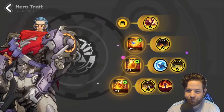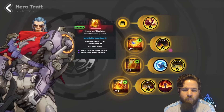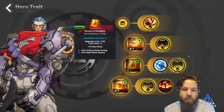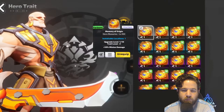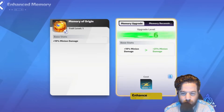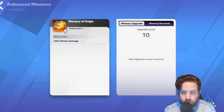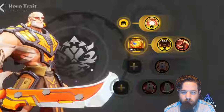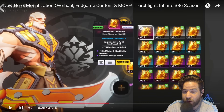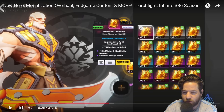Hero memories will provide stable, regular stats without complex mechanics. Furthermore, hero memories can now be strengthened. Hunters can consume memory scraps to enhance hero memories, improving their base affix values. Hero memories of different rarities will have different enhancement level upper limits. When memories are strengthened to a specific level, they will consume memory threads, adding additional random affixes and even increasing the trait level of the memories. Memory threads can be obtained by dismantling hero memories of the same rarity — that's important to know.